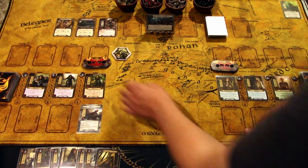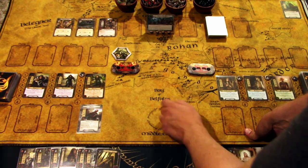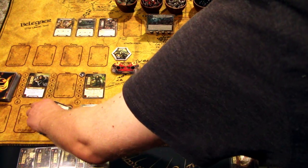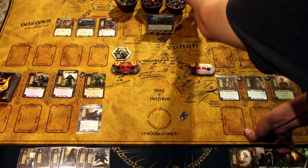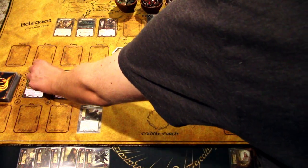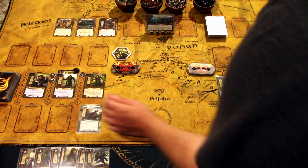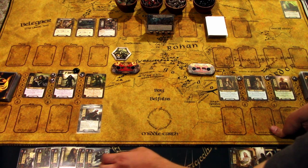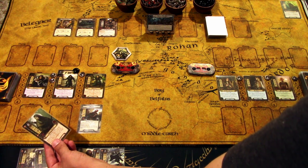We'll start the planning phase with the Dunedain. We'll play Steward of Gondor on Amarthúil. Note that I am not playing campaign mode, so Amarthúil is among the eligible heroes — if you are playing campaign mode, you can't use Amarthúil at the start of the campaign, which is a bit unfortunate. With two resources remaining, I think I'll risk it and play Dunedain Hunter.